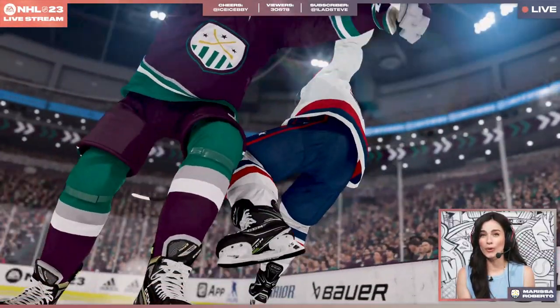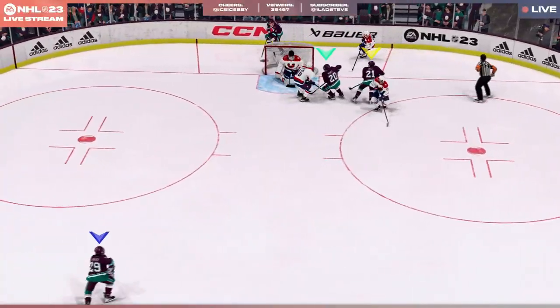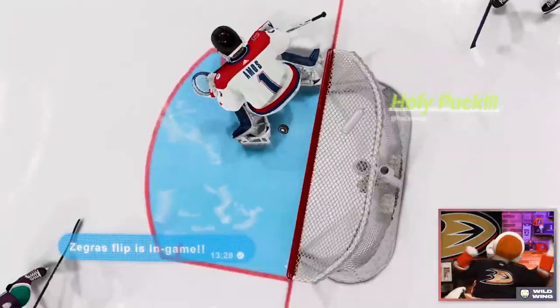They also added new ways to get rewards in Hockey Ultimate Team, specifically from Rivals, as you can now unlock three additional tiers of rewards based on wins or win streaks, which will be granted immediately. That's a great change to Hockey Ultimate Team, as waiting that arbitrary week to get HUT Rivals or Champs rewards is just kind of silly. At least we now know that if you perform well enough and win a bunch of games in a row, you are going to get guaranteed rewards immediately, which is obviously a huge improvement overall.